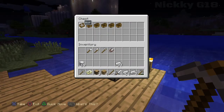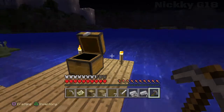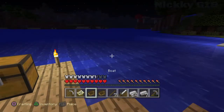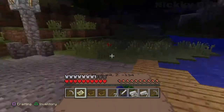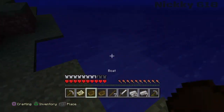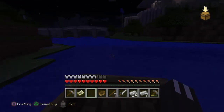We'll grab a few boats just in case they break — grab all of them, and grab one more here just in case. Put that one there. We're heading to the bottom left on the map, so we go over this way.